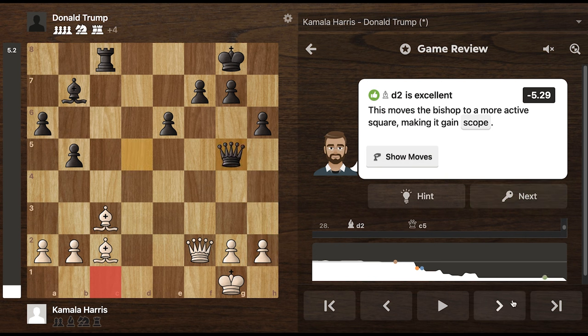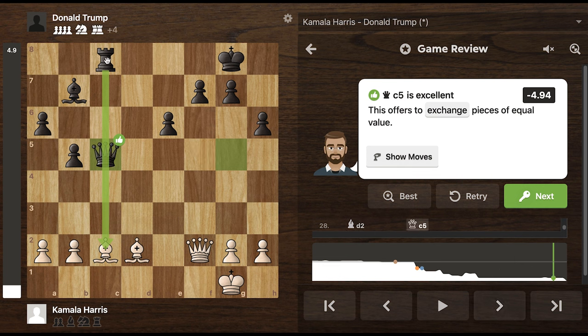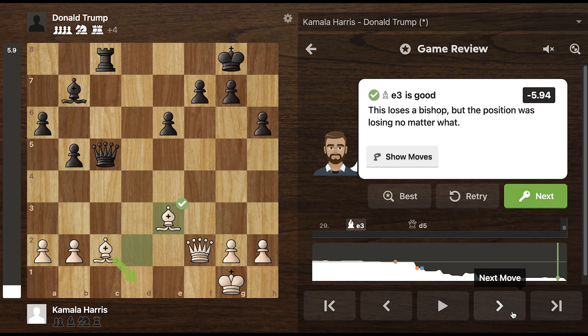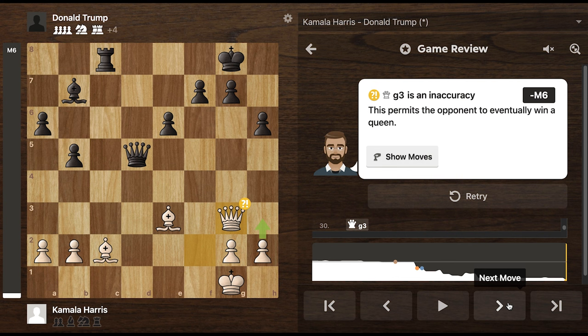But that being said, Kamala does counterthreat the queen. Now Trump has a queen rook battery, and it's not looking good for Kamala. Kamala again tries to attack, but now Trump can just move the queen aside. And now this was an inaccurate move according to the computer, and now it's mate in six. And seeing this, we ended here.